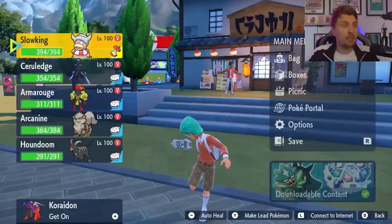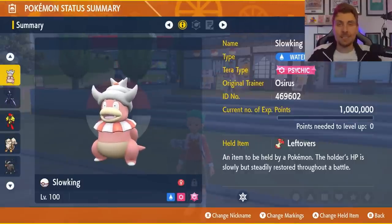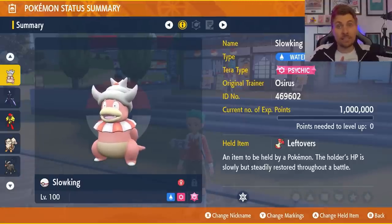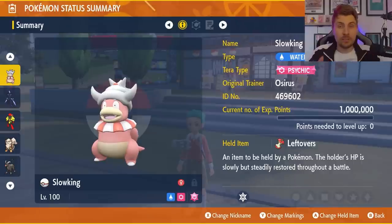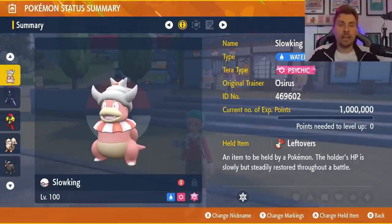Now jumping into the builds, we have five featured today. The first is Slowking. Slowking is the better option over Slowbro here because it has a slightly higher Special Defense, and Delphox is predominantly a Special Attacking Pokémon. Slowking is Water and Psychic, so it resists both the Psychic-type and Fire-type attacks from Delphox. The main things to worry about are Solar Beam and Ghost-type coverage like Hex or Shadow Ball. We've given it Leftovers for a little recovery — not reliant on it if Magician or Magic Room interferes, but it's a bonus when active.